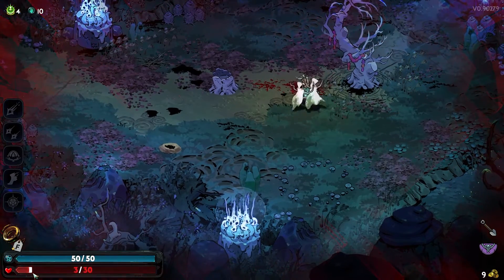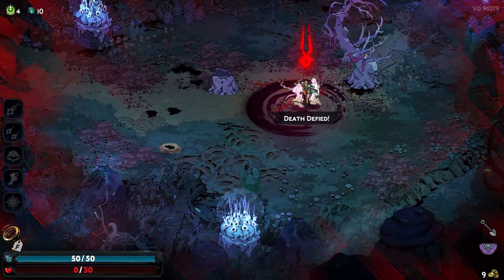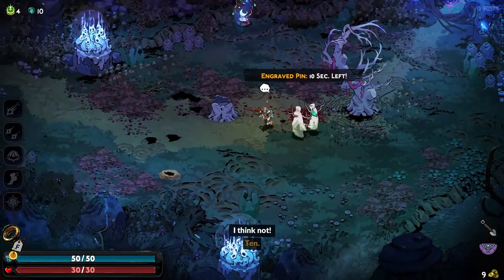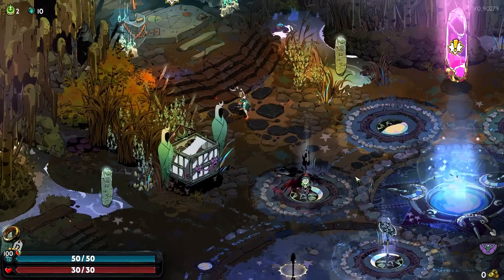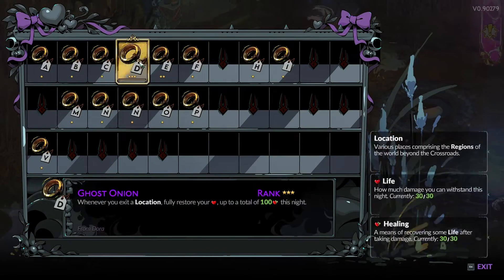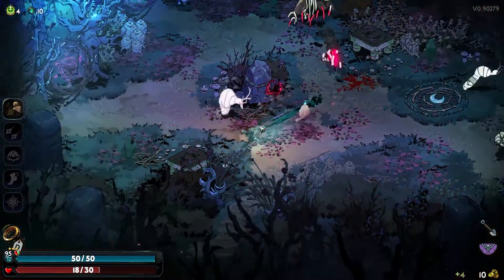Whereas the engraved pin keepsake can give you a second chance at survival. You can also level up keepsakes simply by surviving runs with them equipped.